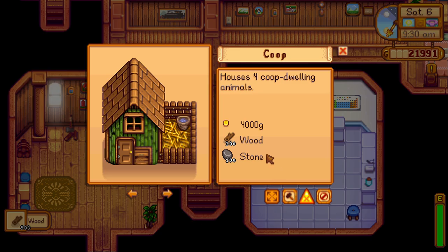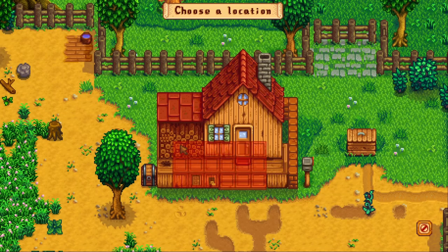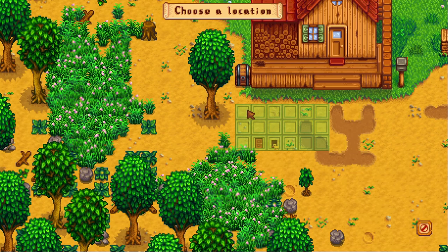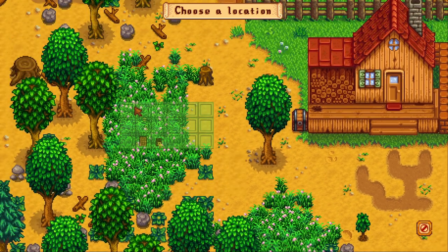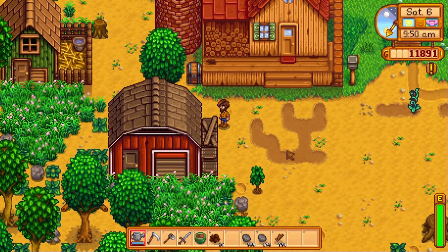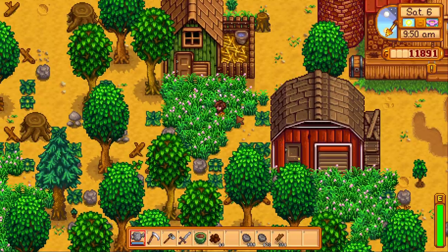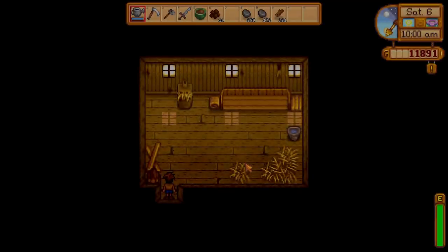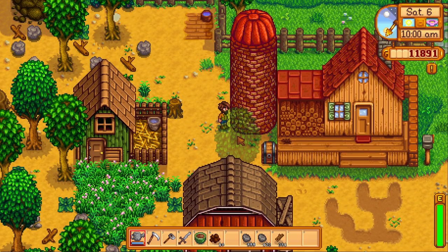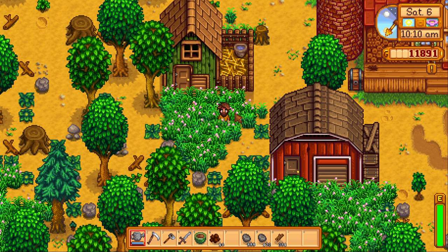Animals are great to start out with in spring as well. A chicken coop is the most cost effective - the eggs aren't a bad quick energy boost, or you can turn them into mayonnaise for a few extra coins. The barns are a bit more expensive but can house a whole host of animals that each have individual ways of producing really good profit. You'll need some silos for hay storage - it's always best to have a silo up before you cut down all that free hay from your farm, which is basically just the tall scraggly-looking grass scattered throughout. Once you do commit to animals, make sure to keep an eye on their hay levels.